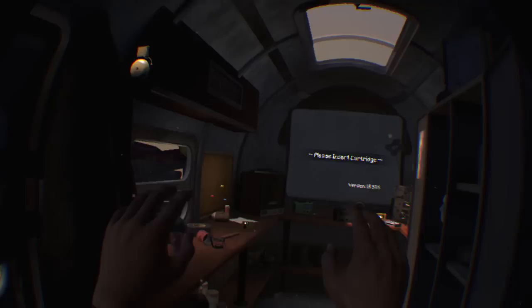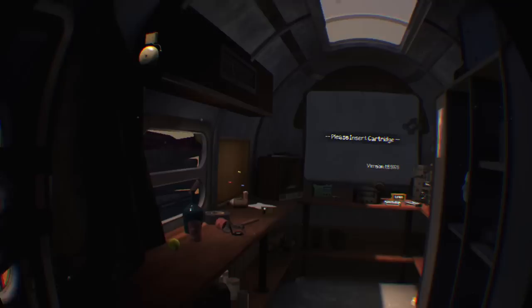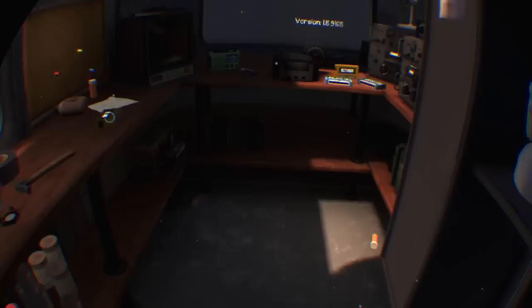All right, so this is Arizona Sunshine. It's set up with two Move motion controllers. You can use the Aim Controller — I'll show that in another let's play — and you can use the regular controller, though I've heard it sucks. I may actually try that as well for a let's play. When you're using the Move, you hold down what I believe is the X button and it basically just points you to wherever you want to go.